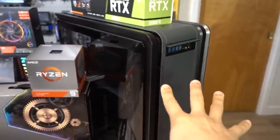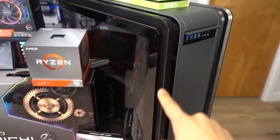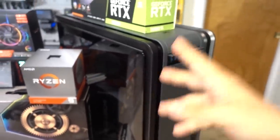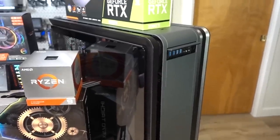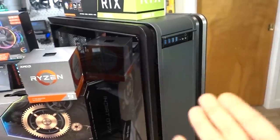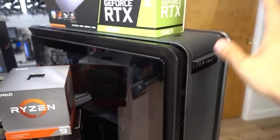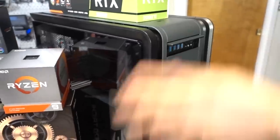It supports up to SSI EEB motherboards, which is probably a larger form factor than most people would ever need, but there's also an additional mount for a mini-ITX board so you can do a dual system. This is one of several dual system chassis from Phanteks — they also have their Enthoo Elite, Enthoo Mini XL, Eclipse P400S, and Evolve X. The Luxe II that we're working with today is actually one of their more spacious dual system chassis, so it has a lot more hardware support and just a ridiculous amount of flexibility.